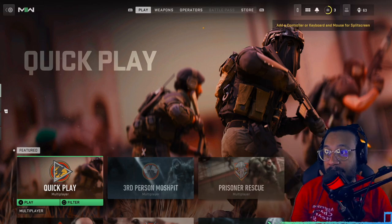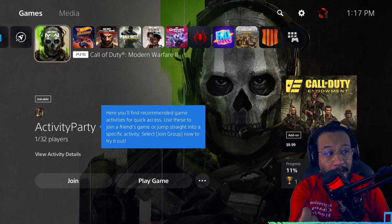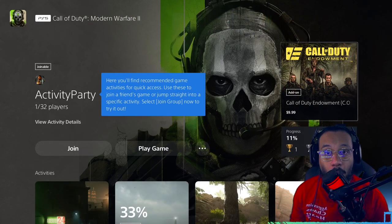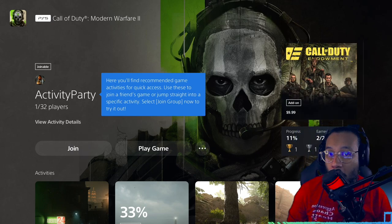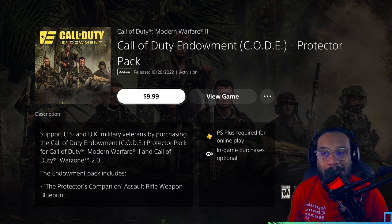I'm assuming if you don't have this glitch you can find it in the store section, in the store tab of your game. For me, the way I found this new bundle is I just held down the home button on my PlayStation 5, and there it is. I scroll down and scroll over to the new Call of Duty Endowment Protector Pack.